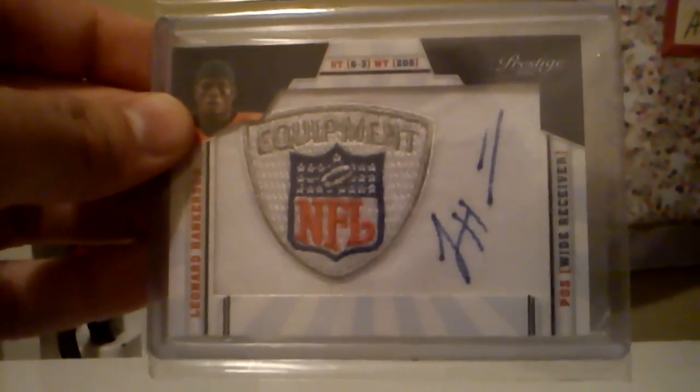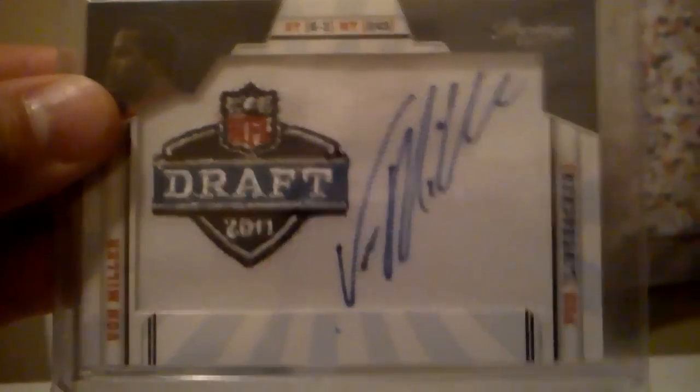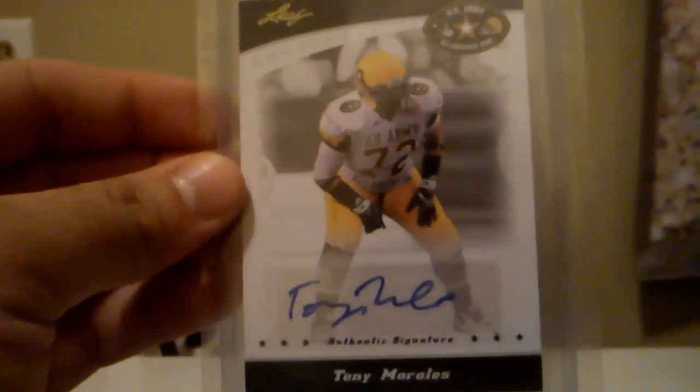NFL Manufactured Patch Auto of Leonard Hankerson. Patch Auto out of 10 from Topps Unrivaled of Jimmy Clawson. Manufactured Patch Auto of Vaughn Miller. Rookie auto of Anthony McCoy from Epyx, out of 499. From Leaf, got this auto of Tony Morales — plays for Texas Tech. Got this jersey of A.J. Green out of Press Pass.